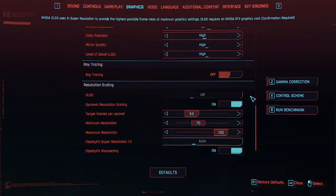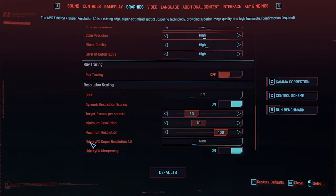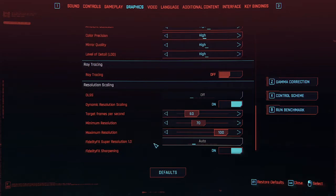Ray tracing is off — my GPU doesn't support that, and it doesn't support DLSS, the dynamic deep learning super sampling of Nvidia. But we do have DRS on, with a target of 60 frames, and this is using AMD's technology of FSR — FidelityFX Super Resolution version 1. They have just announced version 2 but the devs won't have developed that into the game yet. And then there's sharpening, which follows the upscaling of the resolution.